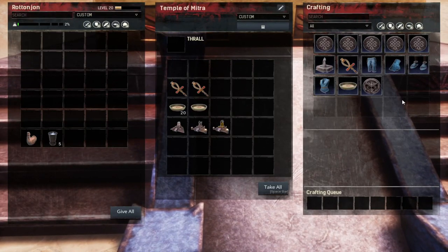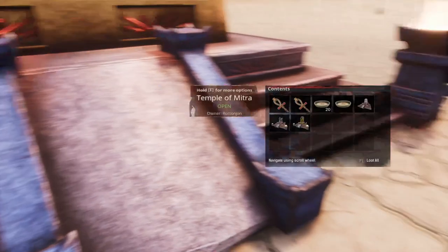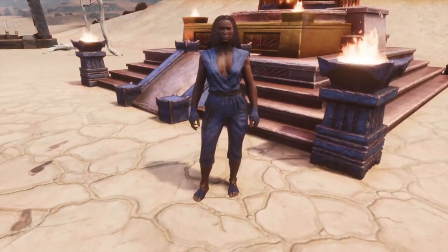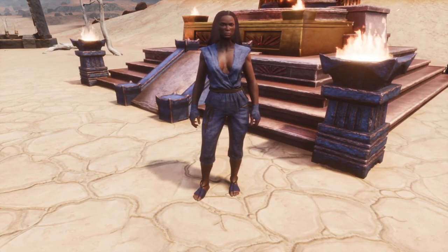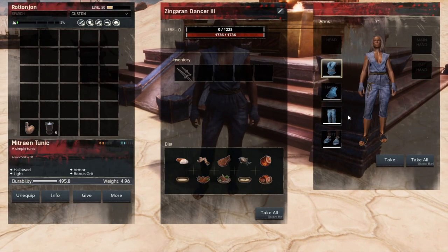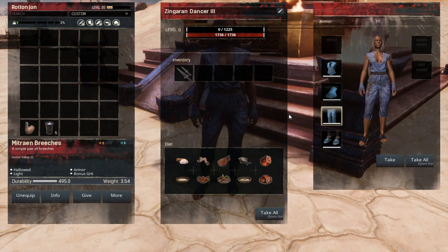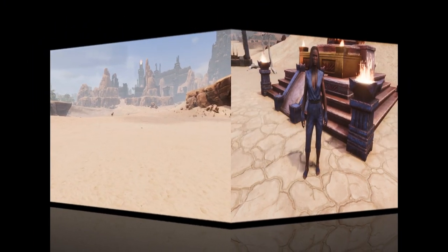You also have some type of weapon you can use to get the offerings of whatever religion you've chosen, which will help you upgrade your altar, or at the final stages, make the god. You also get some form of armor or weapons with each religion. This is the Mitrian armor — a lightweight armor that comes with bonus grit, meaning it gives you bonus points to your grit attribute. For this video, we're not going to get into the exact numbers; I just want to give you a quick overview of what each religion has to offer.